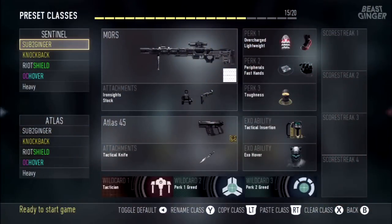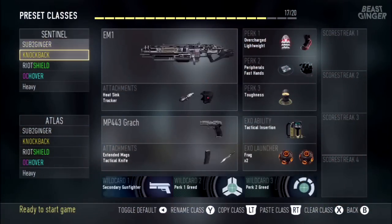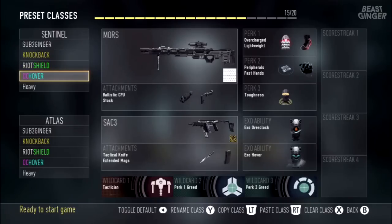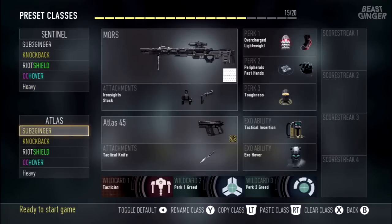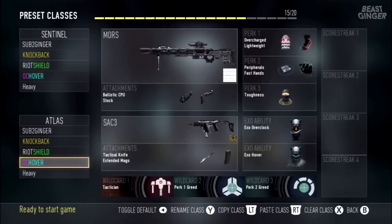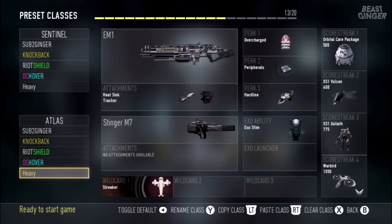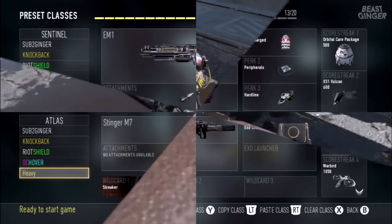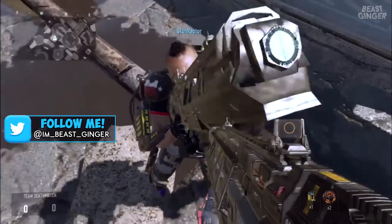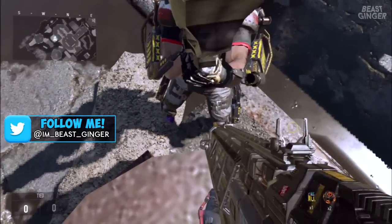On any map you can get launched wherever you want. You just want to be at a lower point and have your friend at a higher point, then shoot him in the face and he'll go flying straight up in the air. If you shoot him way past the barrier out of the map, you can just run out of the map on Terrace or whatever and chill out there. It's pretty sweet.